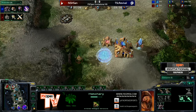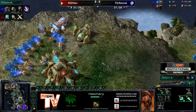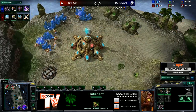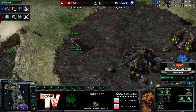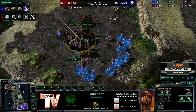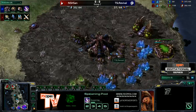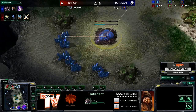The defense against a 6-pool is going to be a lot easier because you won't lose your first pylon and you won't lose your Forge, and the defense against a 7-pool will be easier as well. I think you've just nailed it right there. That does make sense. Revival isn't really a player known for that, though. Anyway, we've got Speed on the way for Revival. He did manage to get that third base down after the pylon block.